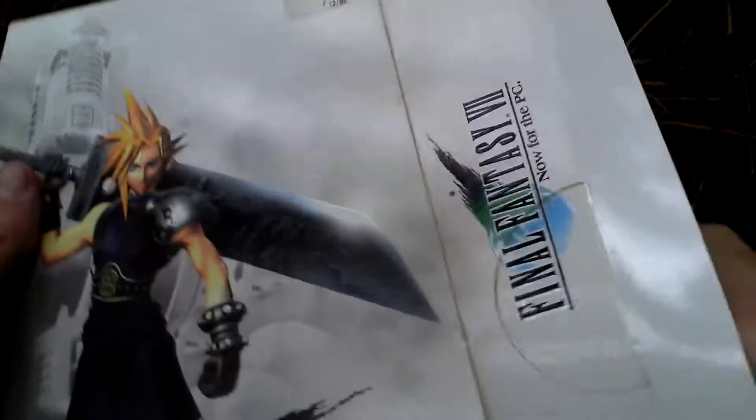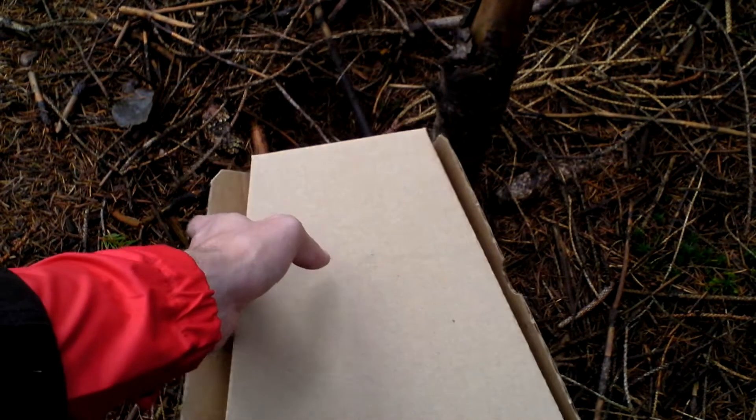Okay, now let's open the box and see what is inside. It opens on this side. Inside there is this trapezoid carton box.